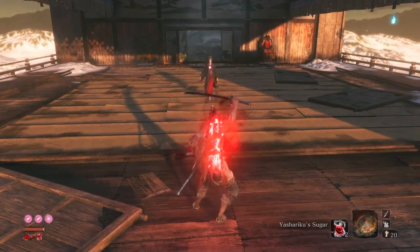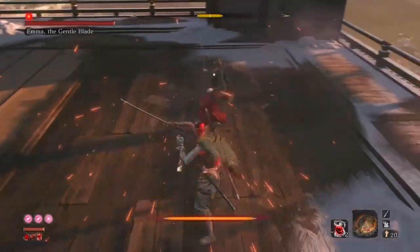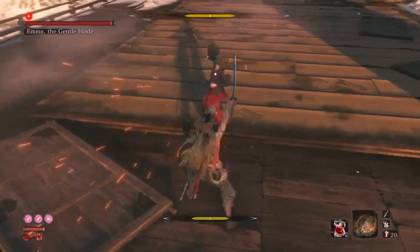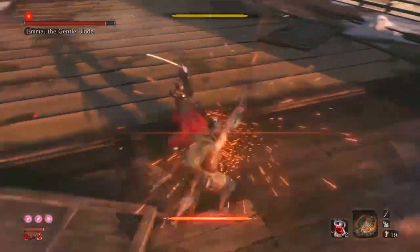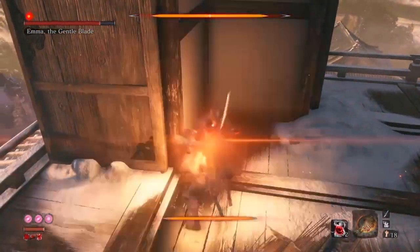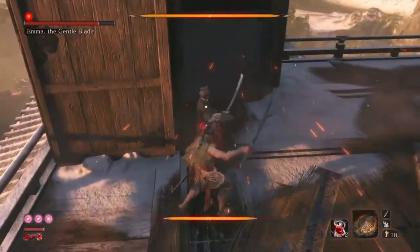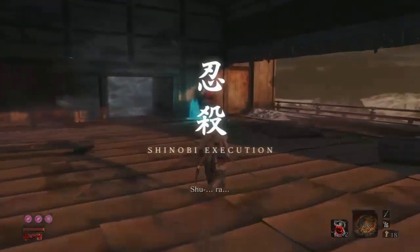Emma the Gentle Blade — for her, buff yourself up the moment you load into her room. Use the Leaping Kicks with the Suzaku Umbrella, and mostly bait her to do all the work for you. If you see her go for the grab, use the Umbrella and do the follow-up, but be careful because she has a lot of delayed swings. On the last attack of that 4-hit combo, use the Umbrella as well. When you see her go for the sweep, do a Leaping Kick, but be careful if she deflects because she can do a quick move. By this point the fight should be over.